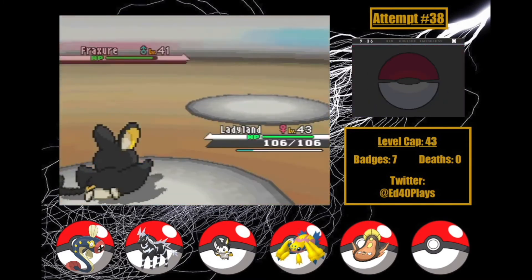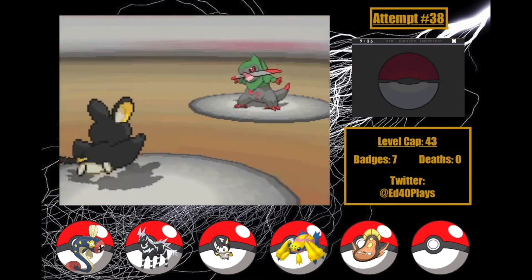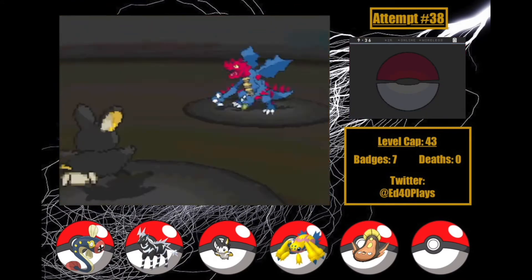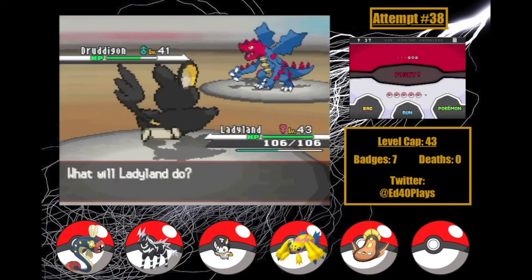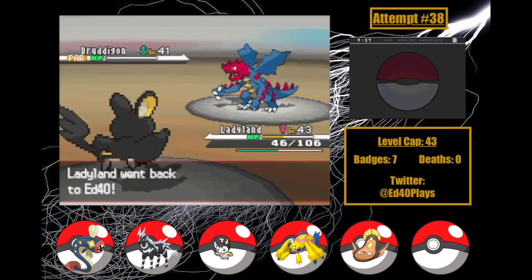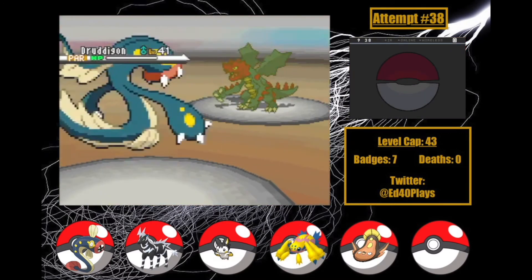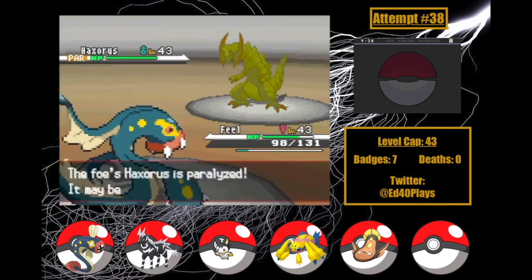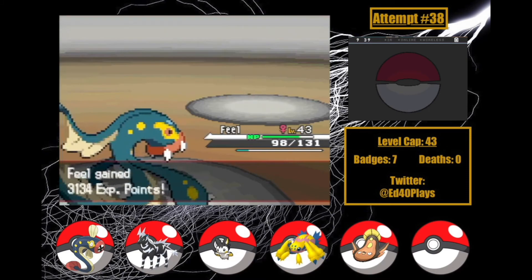I lead with Ladyland, who launches an Acrobatics at Fraxure as he uses Dragon Dance. Acrobatics leaves Fraxure in the low yellow, so I get this amazing stretch as Drayden Hyper Potions, and I bring him right back down until his potions are gone — then Acrobatics finishes Fraxure off! Druddigon is out next and I don't have a lot of great answers, so I Volt Switch into Avenue, who immediately gets hit by Dragon Tail and switched back to Ladyland. Acrobatics leaves Druddigon in the red! He responds with Night Slash that thankfully doesn't crit and activates Static. I Volt Switch, going to Slide who gets hit with Dragon Tail — so hello Feel! Flash Cannon gets the KO as Haxorus comes in. Slash does about a quarter as I use Thunder Wave. Crunch does around 40% as Haxorus uses Dragon Dance — but Crunch crits and takes him out! Not bad at all.